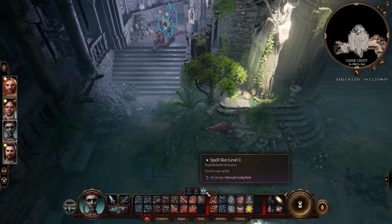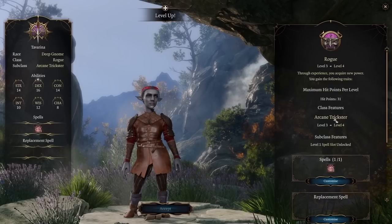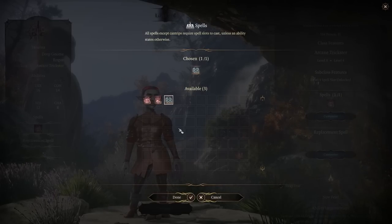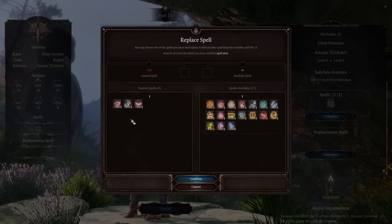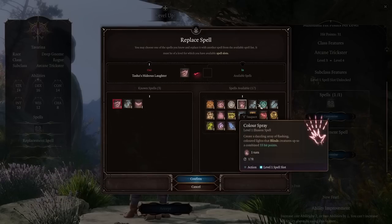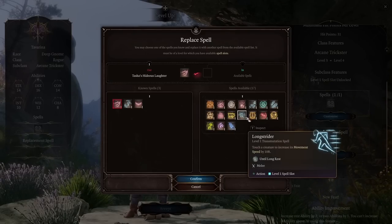At level 3, Arcane Tricksters get two level 1 spell slots, which is limited. At level 4, we get an extra spell slot and pick a new spell from Illusion or Enchantment. We can also replace a spell — as of patch 9 you can replace it with any Wizard spell, so you can end up with more non-enchantment and illusion spells than perhaps Arcane Tricksters should.